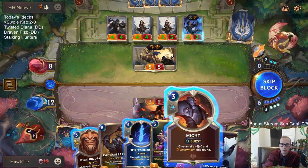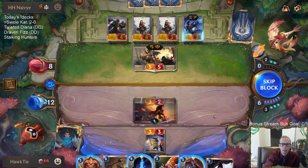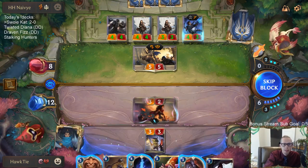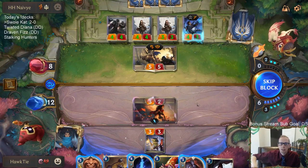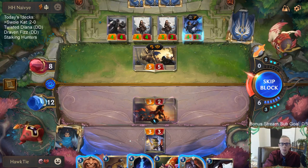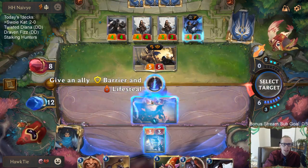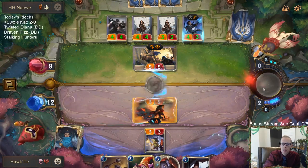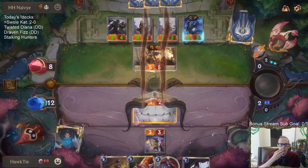I need one more mana for Might, Spirits Refuge, and Whirling Death. I think I may just go Might plus Spirits Refuge — that means I'll gain six life and go to 18. Don't have to be too scared of 18 damage. Chat suggests using Might next round and going Spirits Refuge plus Whirling Death — yeah, same kind of thing, gaining six life either way, but the Might can do damage to them.